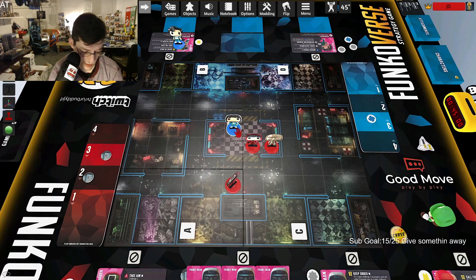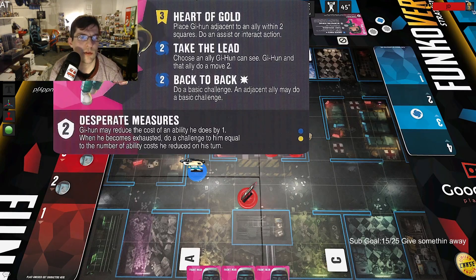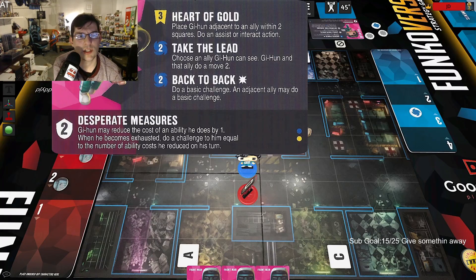His first ability, Heart of Gold, costs three: place Jihun adjacent to an ally within two squares, then do an assist or interact action. So you can teleport next to a knocked-down ally and pick them up without walking all the way around — better than Morty's similar move since a place beats a move. His second ability costs two blue: Jihun and an ally he can see may each do a move two, giving you bonus movement.